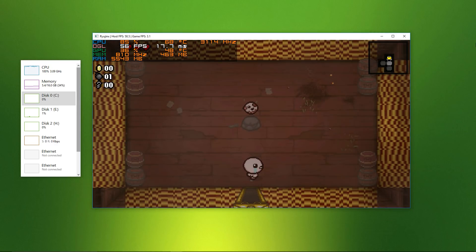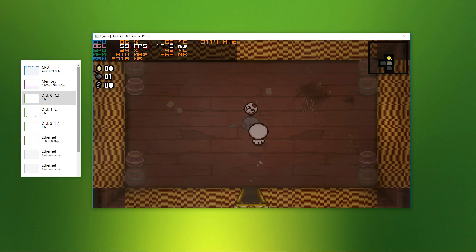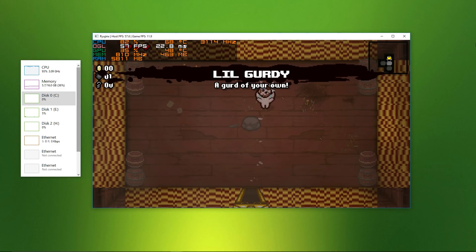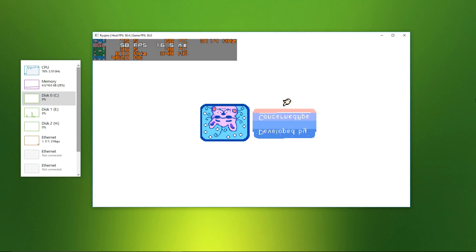After that we have Binding of Isaac, which had no sound and ran quite slowly — between 10 to 20fps — but its 2D visuals rendered very well. However, it did load quite slowly.